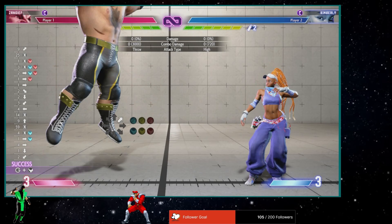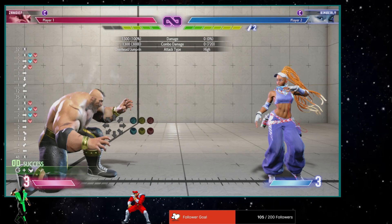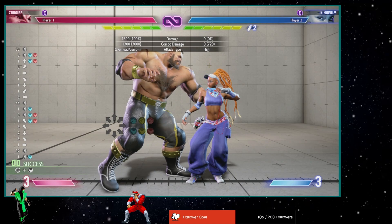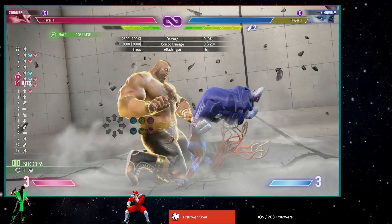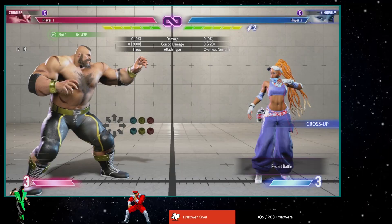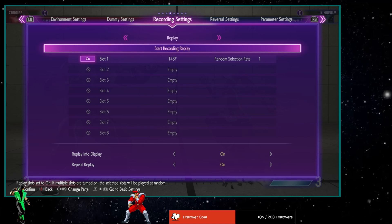Now his air SPD — this one right here — is the same exact way. That's my air one; it's not gonna grab her because it's an air SPD. But I'll tell you what it's good for: it's good for Kimberly. When Kimberly likes to do that cross-up right there, the air SPD is gonna catch them slipping. You can even catch them before they even get to the cross-up, catching them before they even get to touch you.